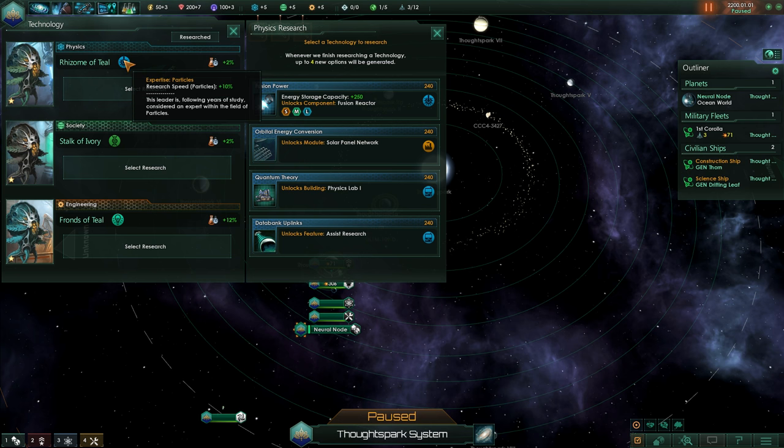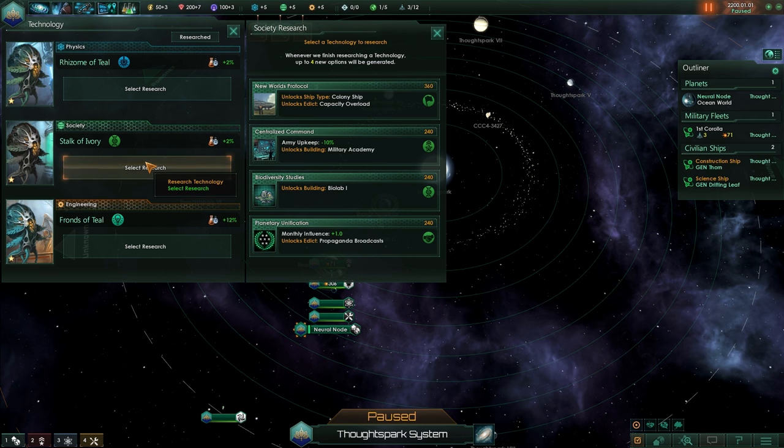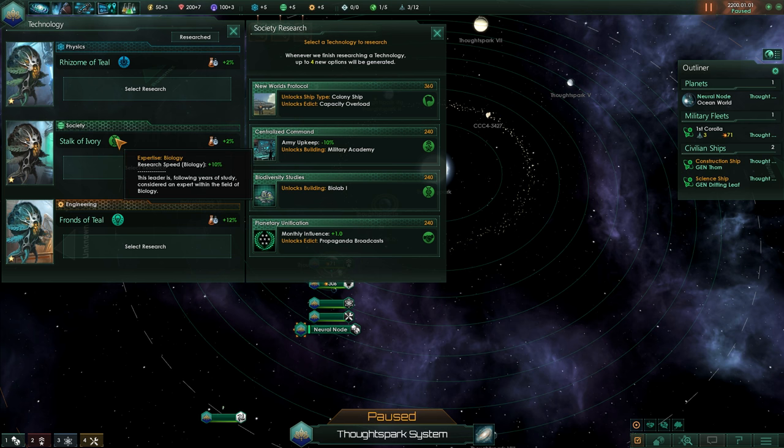These expertise fields will be hidden — mostly the green ones under society, the blue ones mostly under physics, and the brown ones mostly under engineering. But you can swap them around. It doesn't hurt, it doesn't need time. You don't lose anything. So if you find an area of interest with expertise biology, you can swap this guy over and let him research it, gaining the additional research speed bonus for biology. Swapping around is definitely recommended.